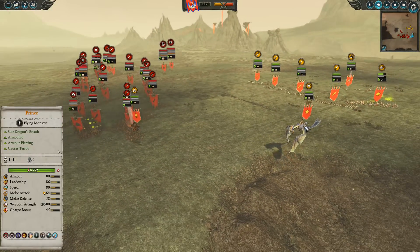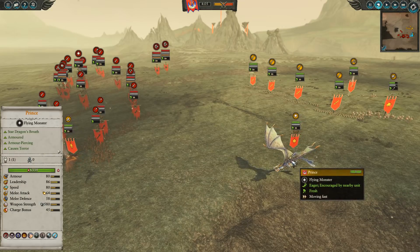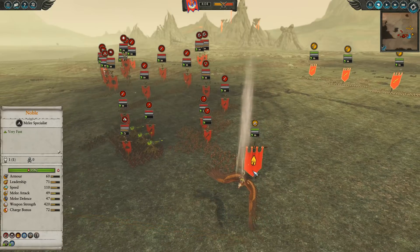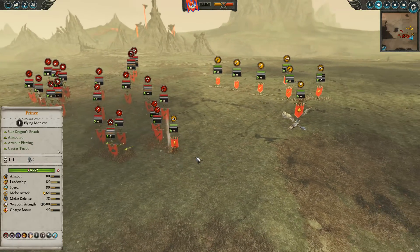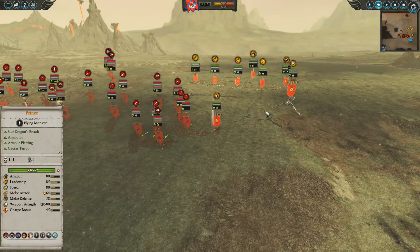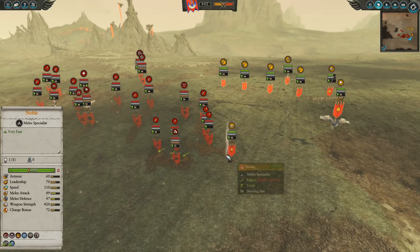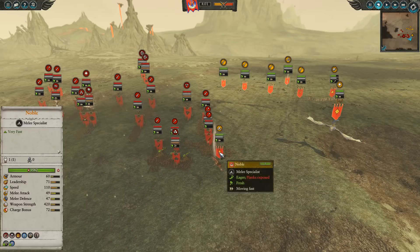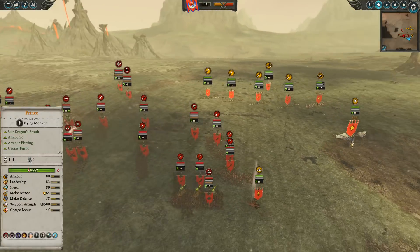The two mounted units are essentially going to be your Lord-sniping quick reaction forces. The Prince here does have a lot of abilities stacked on top of him to allow him to really do burst damage, and then he has an accompanying Noble on an Eagle. This is just to provide aerial protection - in the case of fighting Skaven it's not that important, but I did want some mobile Lords to get around the battlefield very rapidly, so in case he gets focused by lightning cannons, the Noble can sneak around and snipe at some of those artillery pieces.